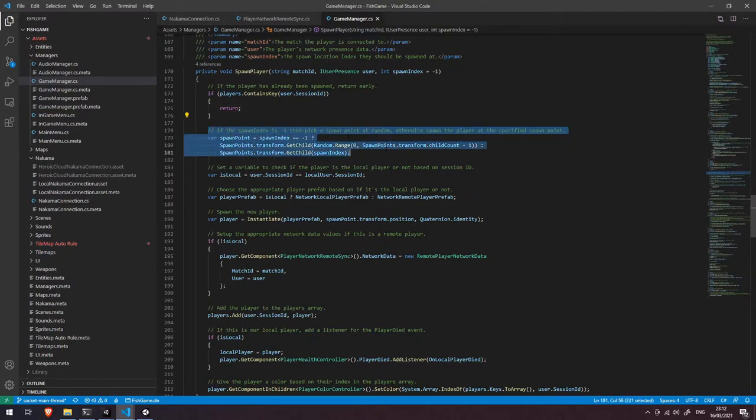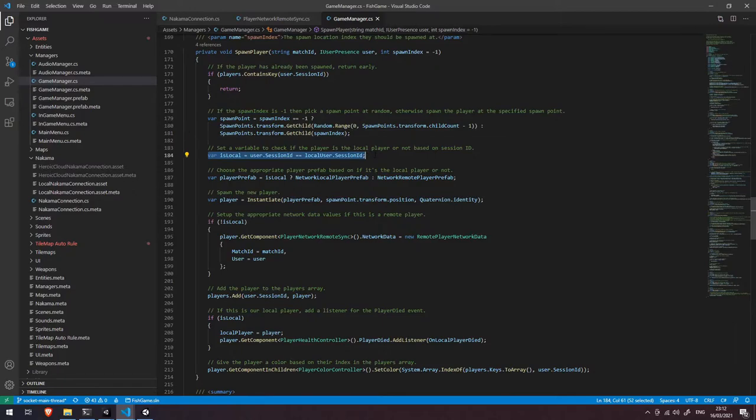The next bit of code is nothing really to do with Nakama. We're looking for a particular spawn index if one has been passed to this function. If it hasn't, we choose a spawn randomly from the map; if one has been passed in, we spawn them at that specific location. Next, we set a local variable determining whether this user is our current user, based on their session ID.